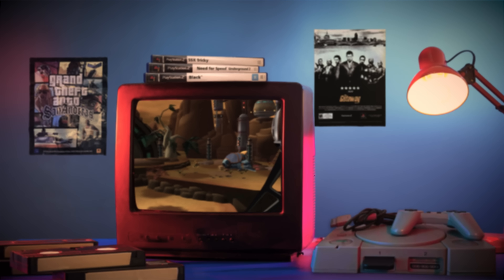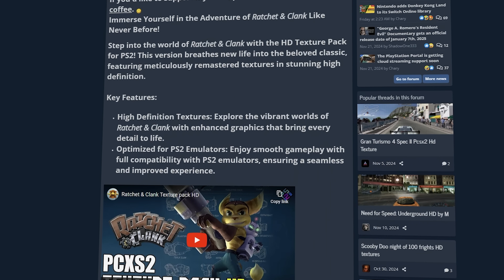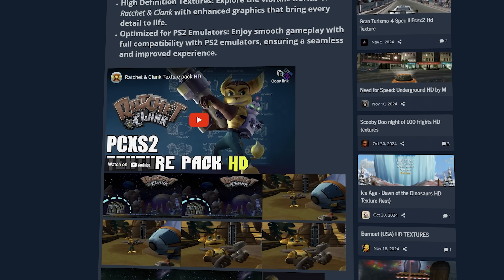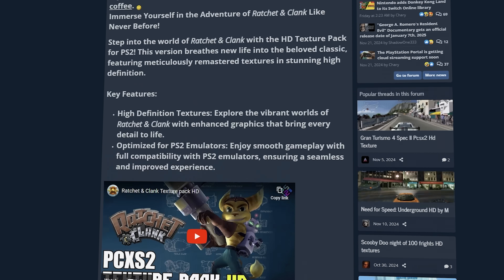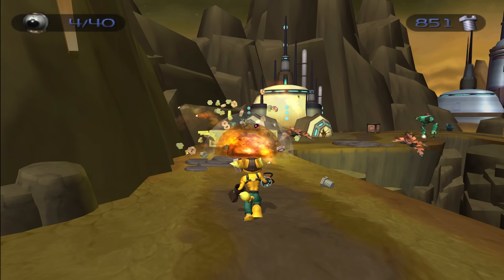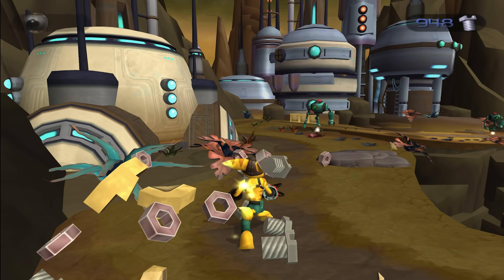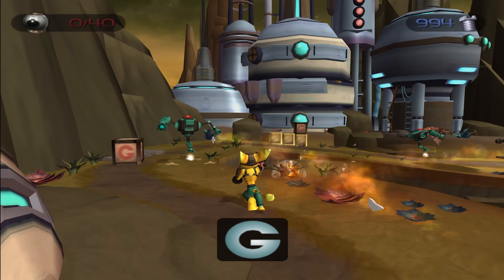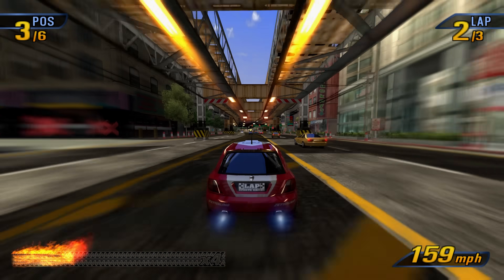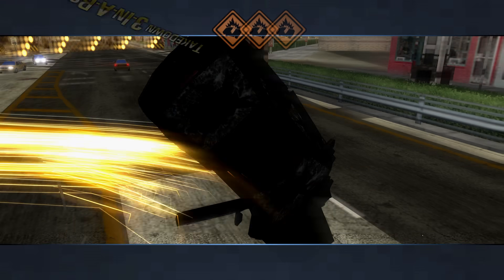Well today we find that out as we take matters into our own hands and remaster some older titles. I first started researching into texture packs for the emulator PCSX2. This emulator has had a massive 2.0 update quite recently that has fixed so many issues that plagued it before. It's still not perfect, and quite a handful of games still run better on platforms like GameCube running on the Dolphin emulator.